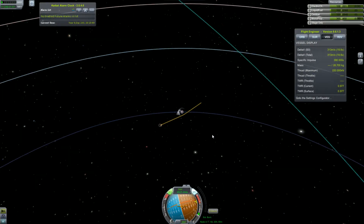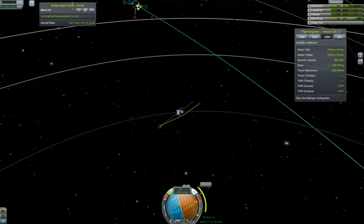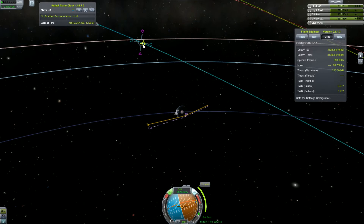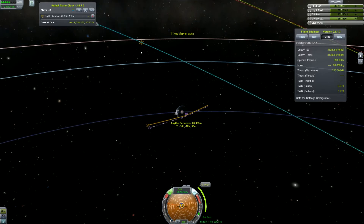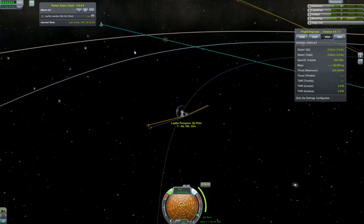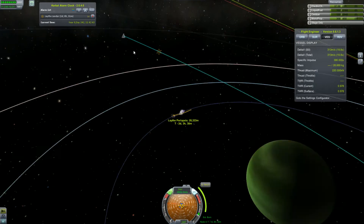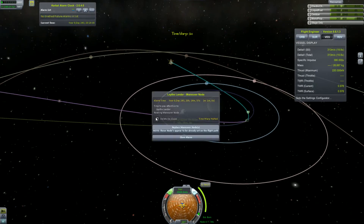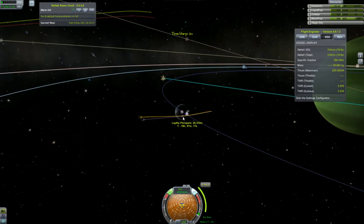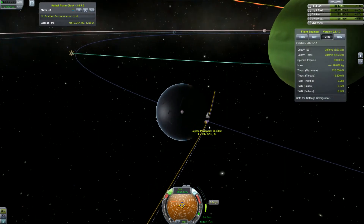On our approach to Jool, we are also going to create another maneuver node to tweak our final approach. We want our periapsis to be approximately 20 kilometers away from the surface of Laythe so that we can do our aerobraking and not lose any fuel, especially considering that we don't have that much.